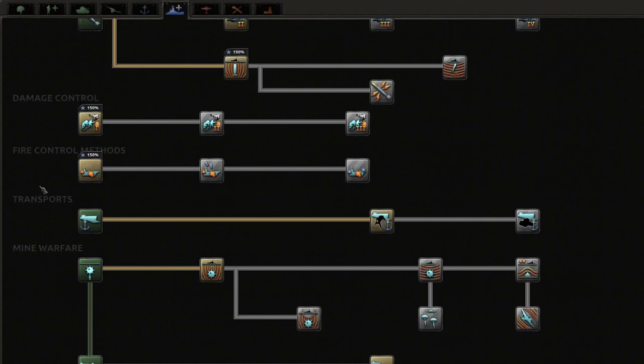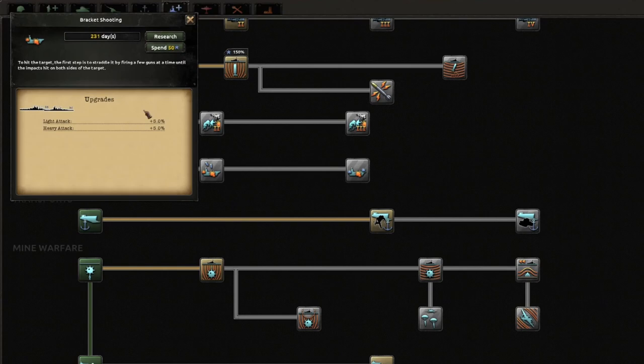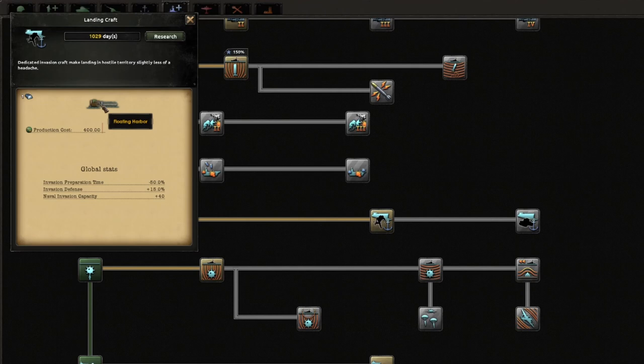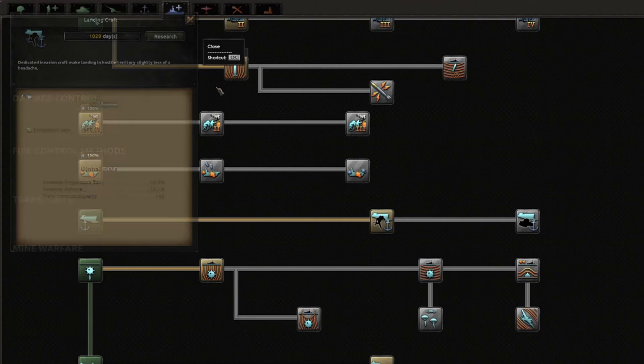Scrolling down further you've got survivability techs - three here which reduce your chance to receive a critical hit that would instantly destroy your ship. Then you also have techs which increase light and heavy attack across the board for your ships. The transport techs are here as well, which you may know from army guides, and it also allows you to research floating harbors - technically a naval thing you can research.